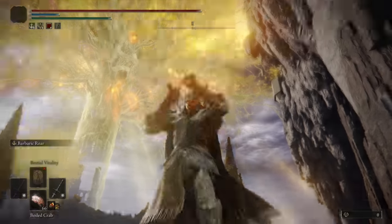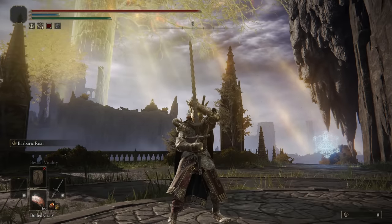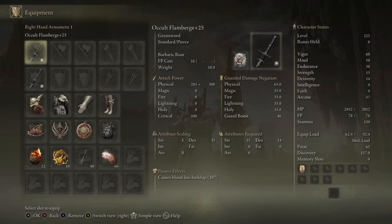Yo, what's up guys? Chase the Bro here, and welcome back to another Elden Ring Weapon Showcase. Today we're going to be taking a look at the Flamberge, a greatsword with natural blood loss buildup, so I am going to be running it with the Occult Infusion. That way both my blood loss buildup and my damage output are being scaled from my Arcane stat.